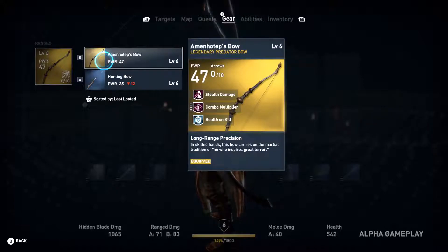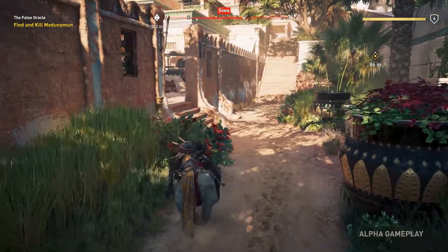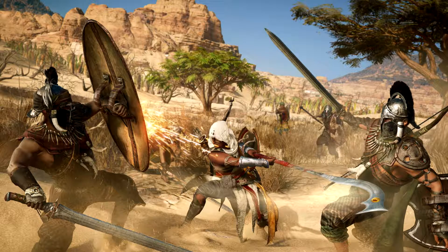With this new combat system, you have basic attacks for standard enemies and heavy attacks more suited for boss fights. You're going to be going against a lot more enemies this time around. We're in ancient Egypt — a time period where shields and damaging weapons were common, and these weapons could take your arm or head off. You'll face heavily armored gladiators, and you have to be on your toes and more focused on your surroundings.